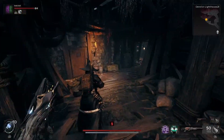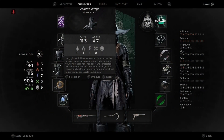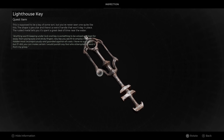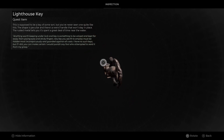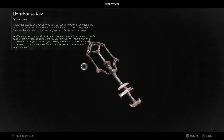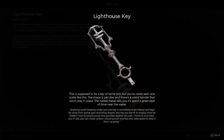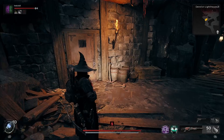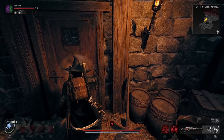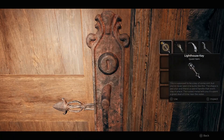Before we get to the shotgun, you're gonna have to inspect the Lighthouse Key because it won't fit in the door in its current state. Interact with the Lighthouse Key to flip the handle, which then allows you to use it in the basement door. We use that key down there to open the door, and once we go in, you're gonna see the nice shiny shotgun sitting there waiting for you to pick it up.